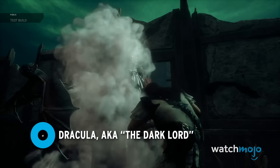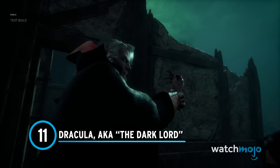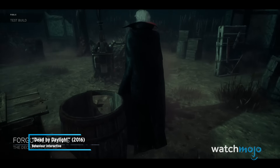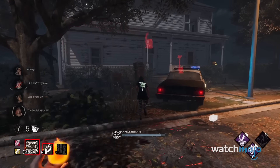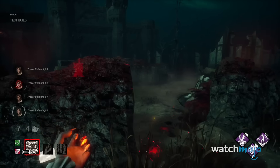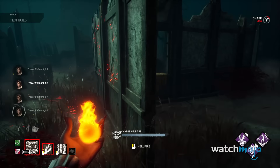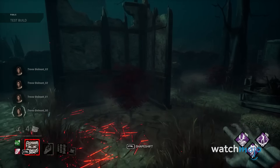Number 11: Dracula, a.k.a. The Dark Lord. Castlevania has finally made its way into Dead by Daylight, and Dracula has quickly cemented himself as one of the most fun killers to play in the game. With his Pillars of Hellfire, he can injure or down survivors from across small tiles, or even cause pillars to spawn around him or the exit gate, depending on what add-ons are being used.